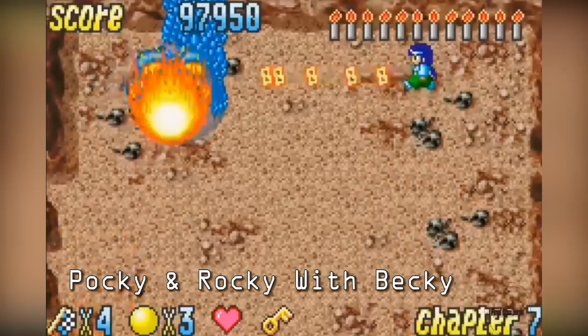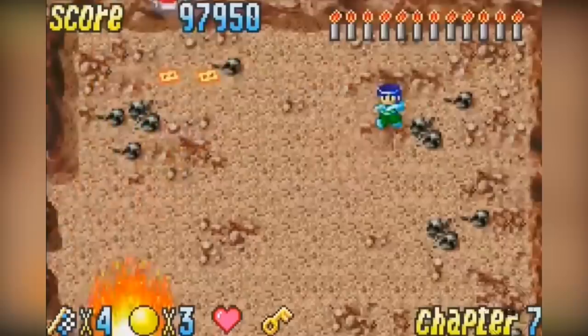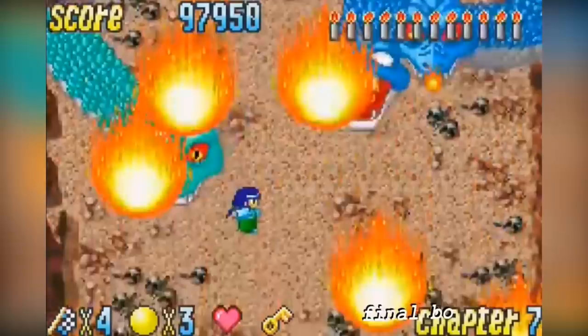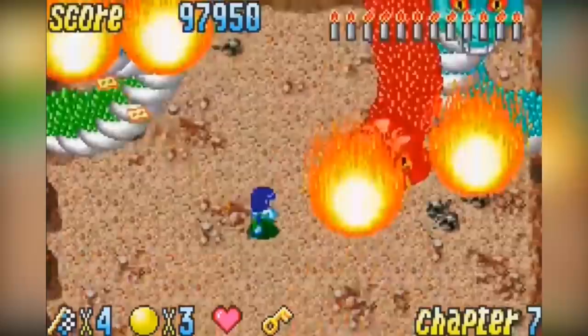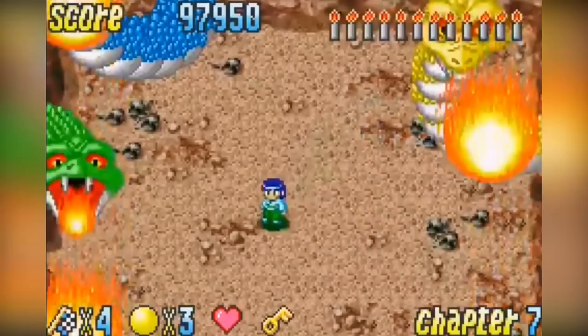Pocky and Rocky with Becky is the third entry in the Pocky and Rocky series following the first two games which appeared on the Super Nintendo. The Pocky and Rocky games are cult favorites and it may be a surprise to some that a third entry can be found amongst the Game Boy Advance's library. Which is of no surprise really as the GBA offers such a sea of quality that some titles like this can sometimes get lost in the shuffle. The GBA is really something very special indeed.